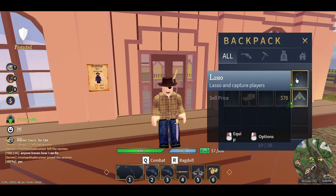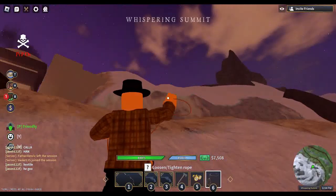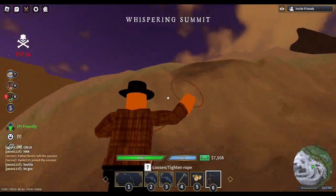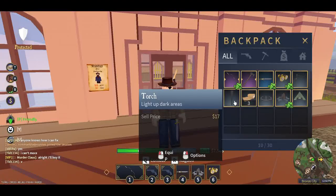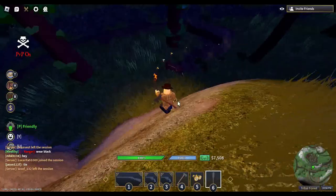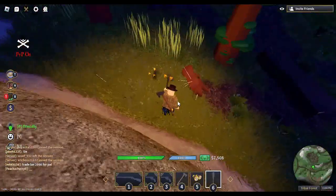For only $200, the lasso is by far one of my favorite tools. You can scale walls faster using it, and you can rope and bind criminals. The torch is cheap and so I chose it — you can choose any kind of lantern. The point is just so you can find loot that your kill may have dropped in the dead of night.